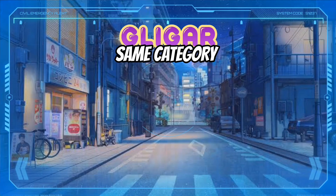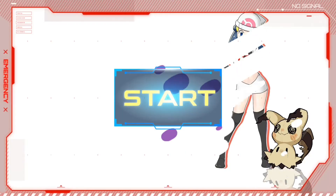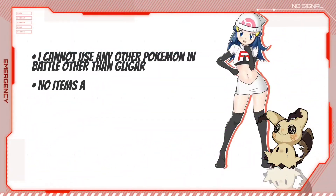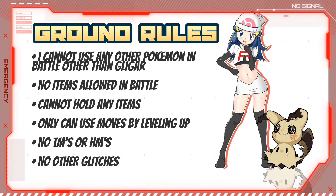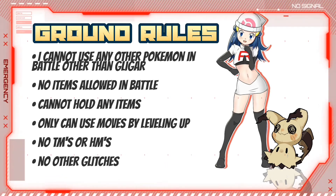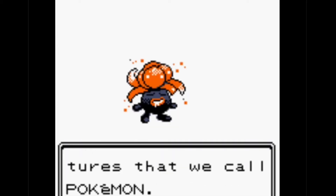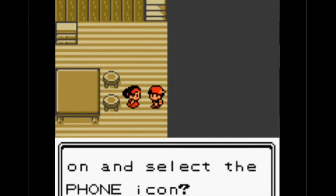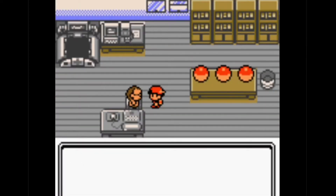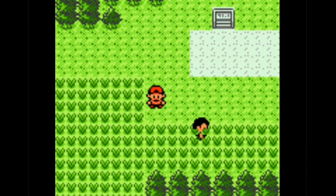This puts Gligar in the same category as Quagsire, Qwilfish, Illumise and Wobbuffet. Let's also set the ground rules: I cannot use any other Pokémon in battle other than Gligar, I cannot use any items in battle, I cannot hold any items, and I can only use moves learned by leveling up — no TMs, HMs, or any other glitches or exploits. Its base stats are actually not that bad for an early in-game adventure, as the original starters have a base stat range from 309 to 318. It might get challenging mid-game onwards, as the final evolutions of the starters are over 500 base stat.